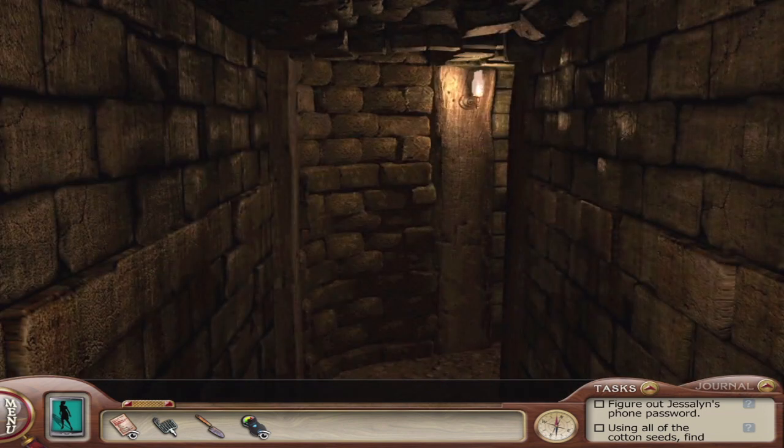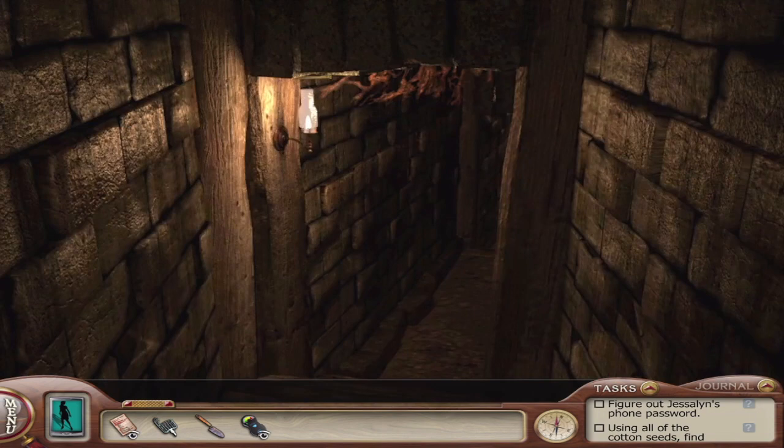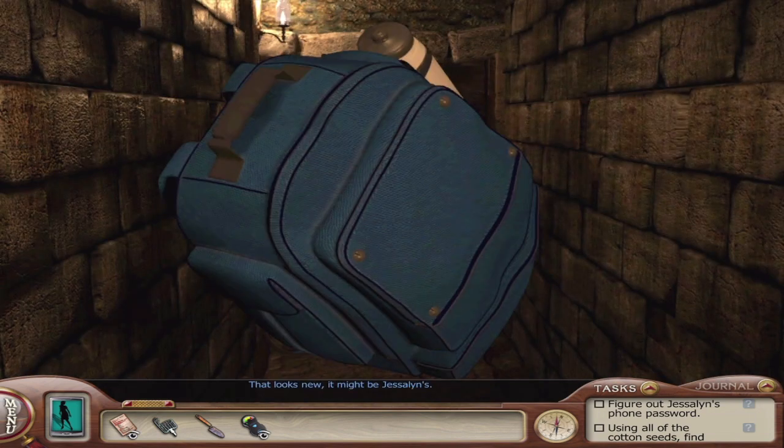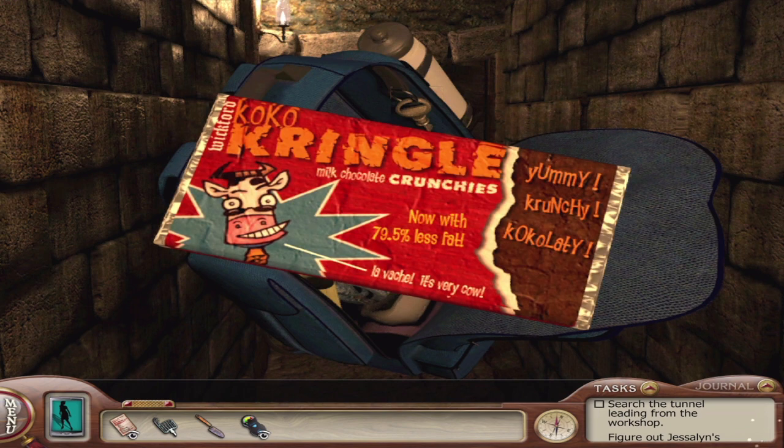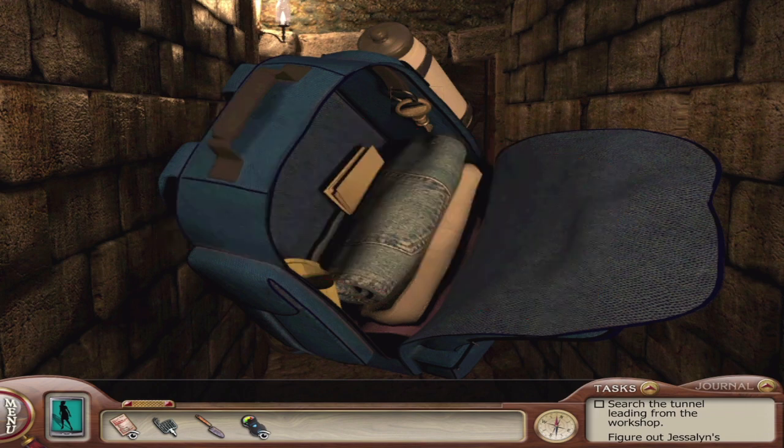Ooh, is that a Cocoa Kringle? Yes, Cocoa Kringle! This is basically a chocolate brand that Sunny June is obsessed with. If you're not familiar with Sunny June, you are not a Nancy Drew fan. He's basically a recurring character ever since game number 6, Secret of the Scarlet Hand. We're going to eat that — steal her food.